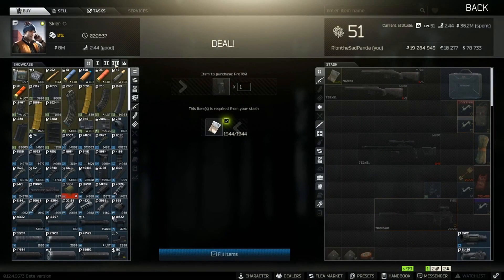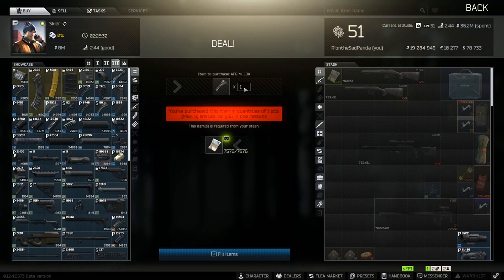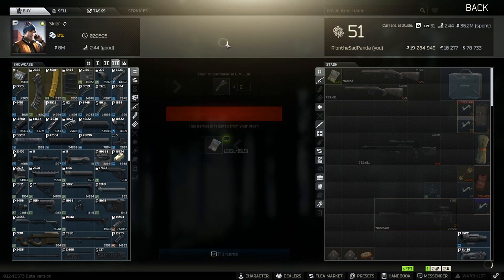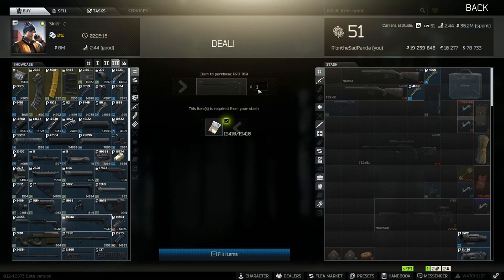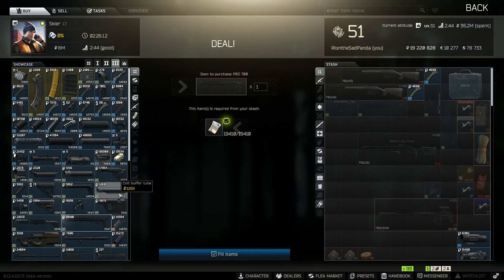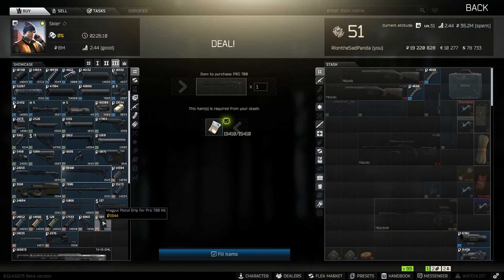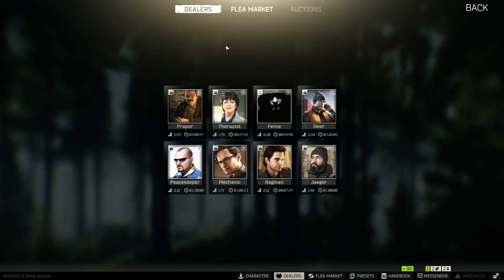Next in line, we're going to be going to Skier level three. We need a Magpul M-Lock — I just take the AFG M-Lock tactical grip, buying two of these. We need the Pro 700 folding stock — very simple, easy to get done, two more. We need the Magpul Pro 700 chassis, Skier level three, and another one — we need the Magpul Pro 700 pistol grip. Easy to get done.